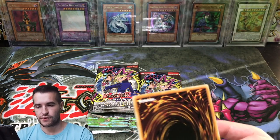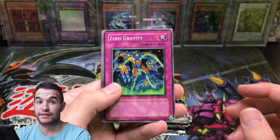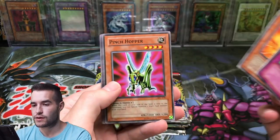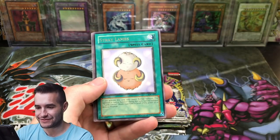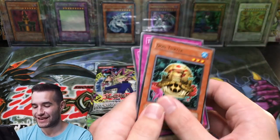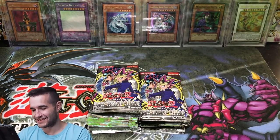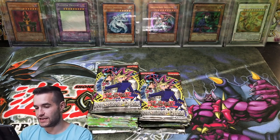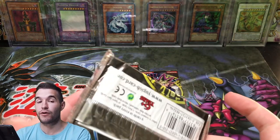Zero Gravity, Discangaroo, Inferno, Pinchhopper, Stray Lambs — another rare. I'm just going crazy right now. The EN pack really flustered me. So far we've got one foil, and it was out of the EN pack, which is cool. Legendary Collection again. We haven't pulled a Manju yet. DD Borderline, Witch Doctor of Chaos, Chain Disappearance, Thunder Clash, Ojama Delta Hurricane. Slow start, but it's okay — we're about to get hot.